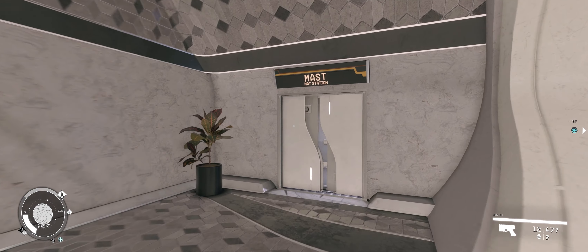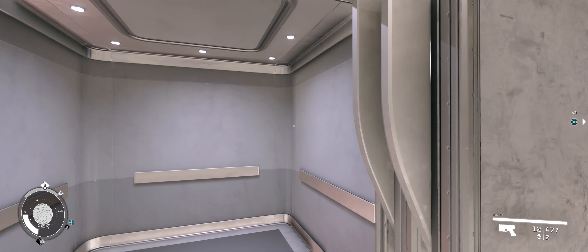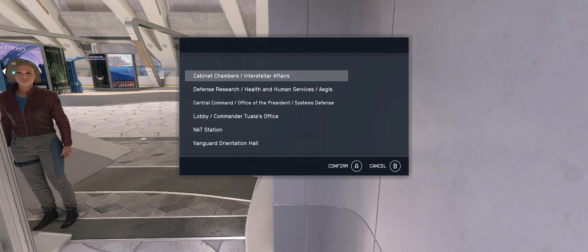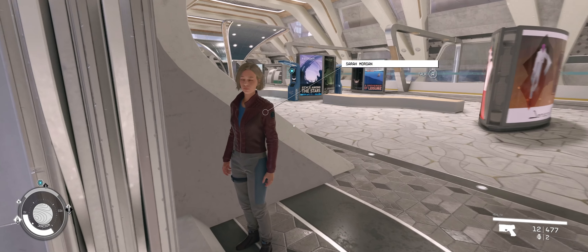There's an elevator inside MAST station with options for cabinet chambers, lobby, and Commander Tuala's office. We could have just taken the elevator behind the reception desk the whole time - thanks for telling me sooner!